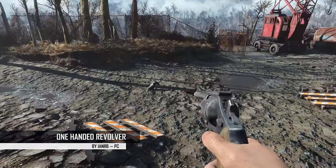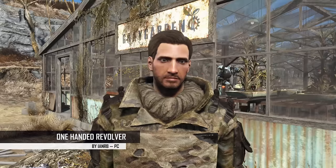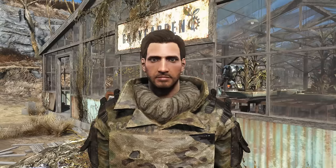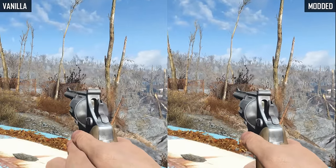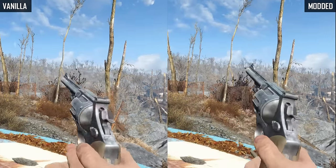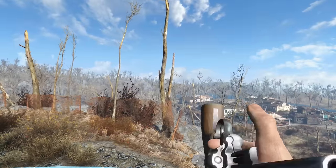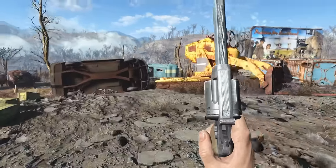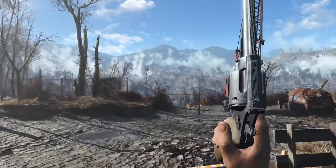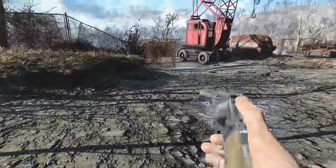Finally we've got the One-Handed Revolver, which is not a weapon mod — it's an animation mod for revolvers. In one hand. Yes, it's pretty much right there in the name. This mod changes the revolver animations from two-handed to one-handed, to make it look just that much cooler. It also makes you spin the gun right before holstering it, bringing you just that much closer to being an actual cowboy. And now when you sprint around, you actually point the gun upwards, which is way cooler. So if you're an aspiring cowboy, or you just like dressing up as one, this might be the mod for you.